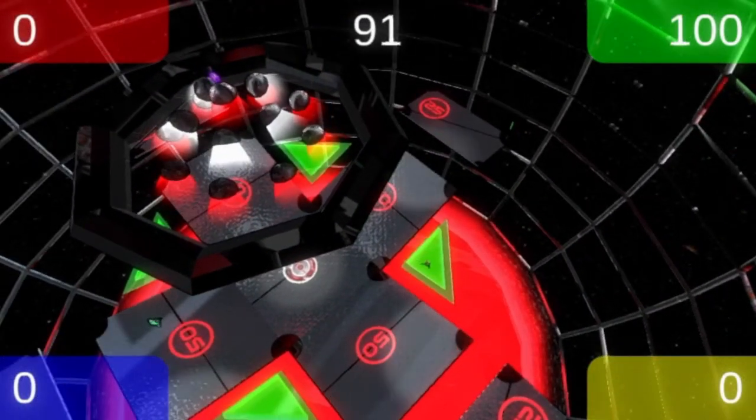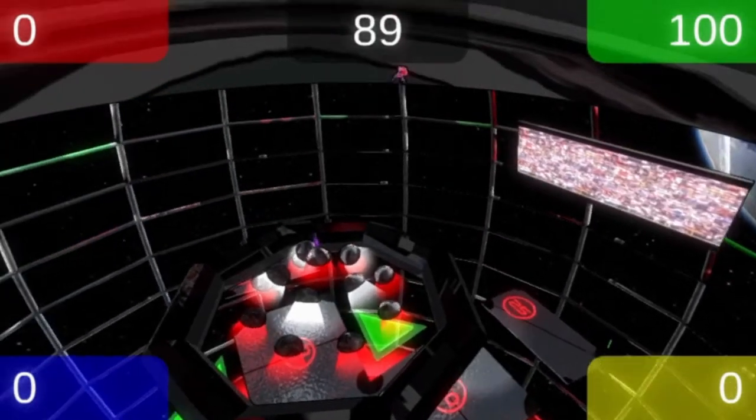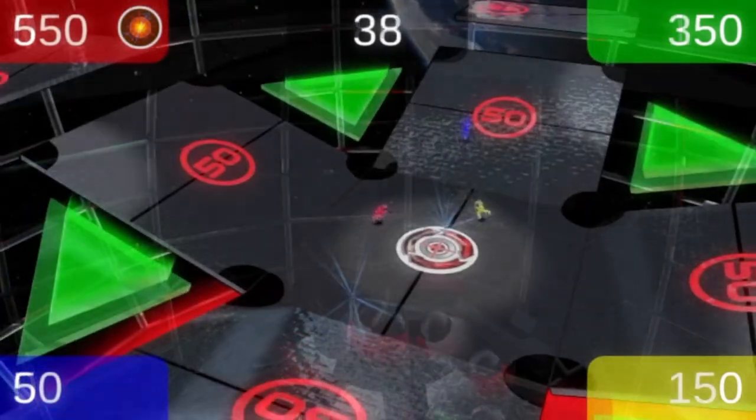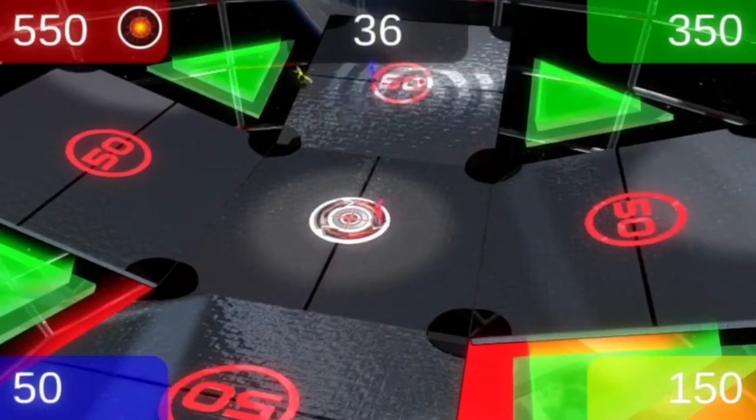There is a single random power-up at the top of the map, above the lighting assembly, that can be reached using the green jump pads. Swap Bombs can be a more effective way to swap frantically moving opponents.